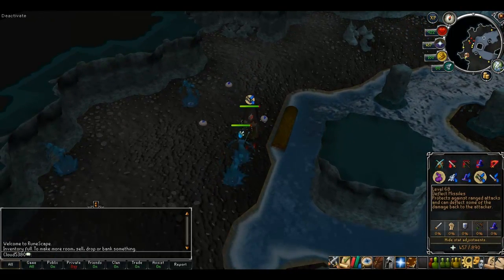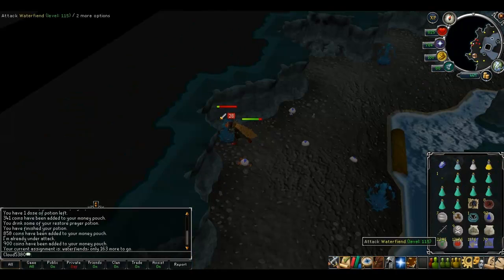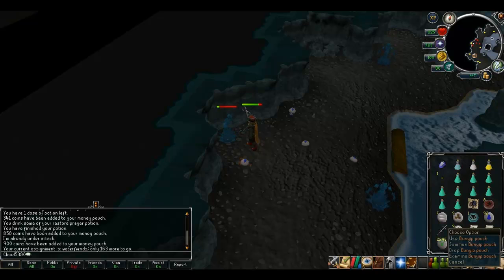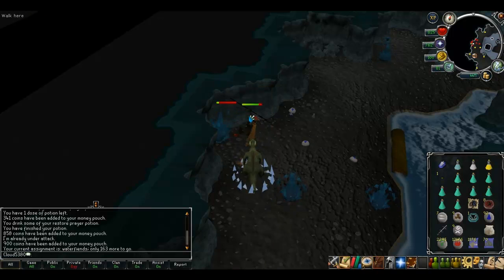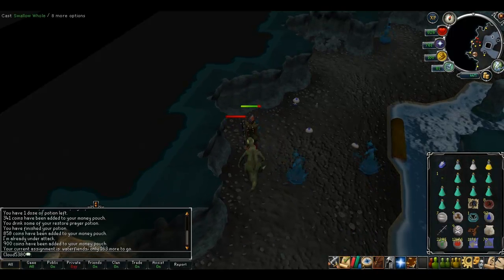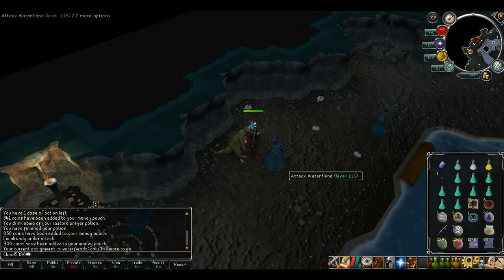Prayer flashing is ideal if you don't want to bring too many potions to clog up your inventory. My next tip is using the Bunyip familiar. In this example I'm going to show you — though you wouldn't really do this at as high life points as I have; you would wait until you are quite lower.